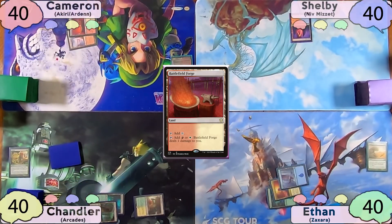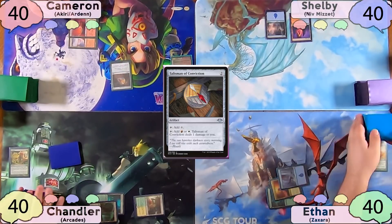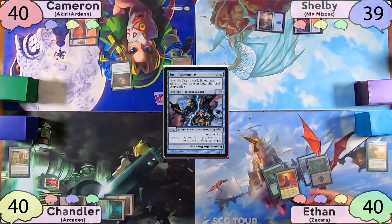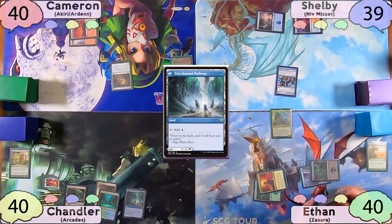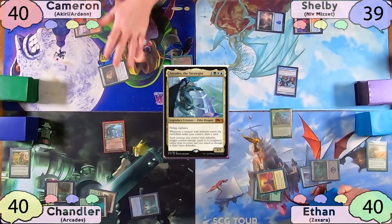Cameron plays a Battlefield Forge, taps for two, and casts Talisman of Conviction. The turn is then passed to Shelby, who plays an Island and then casts Jushi Apprentice, taking one. He then passes to Ethan, who plays a Swamp as his land for turn, then decides to cast Zaxara and passes to Chandler. Chandler plays a Tide Channel Pathway as land for turn and then decides to cast his own commander, Arcades. He then passes to Cameron, who plays a Mountain, taps for four, and casts Keeper of the Accord.